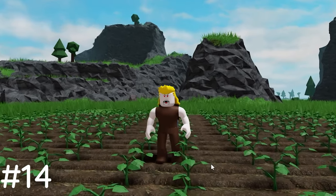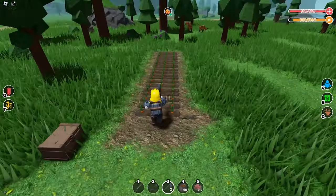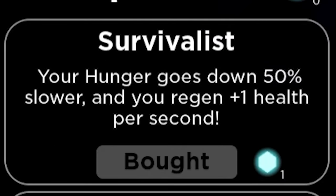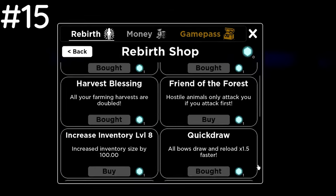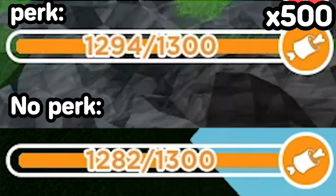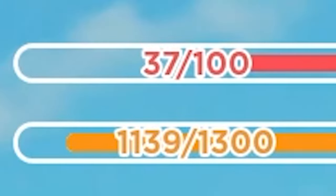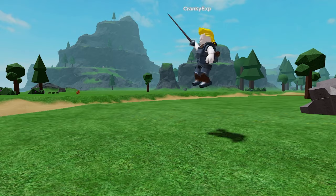If you don't like waiting to farm, you can get the rebirth perk 'harvest blessing', which doubles all your farming harvests. I'd only get this if you already have the three essential ones: survivalist, pro swimmer, and quick draw. Make sure to get the survivalist perk as soon as possible since it makes your hunger go down 50% slower, and it also regens 1 health per second, which stacks with other food regens. If you're serious about combat, this perk is absolutely essential.